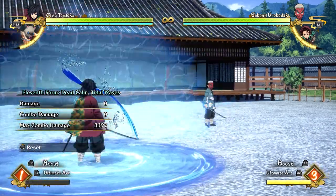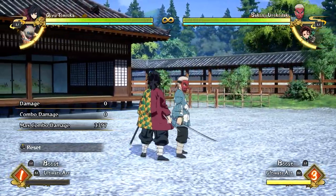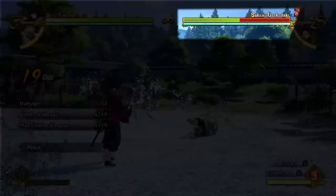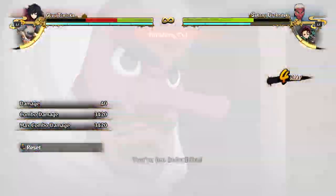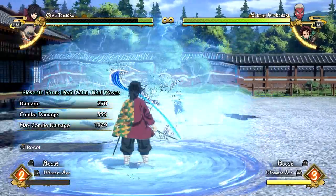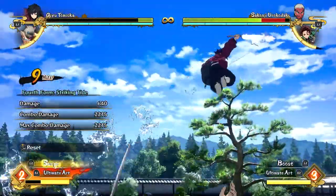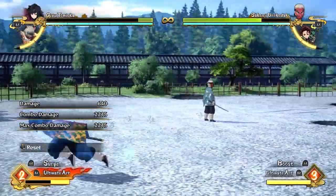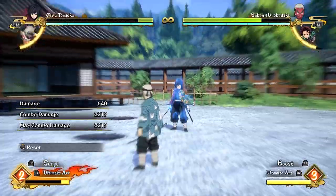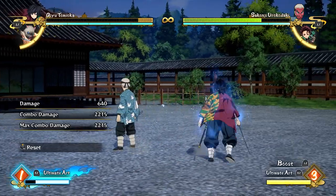The special gauge is used for awakening and ultimate attacks. There are 3 levels in the special gauge. Level 1 does a normal damage ultimate, level 2 increases damage for the ultimate, and level 3 does a very high damage ultimate. For awakenings at level 1 and level 2, you have something called boost, which increases your attacks as you activate it. At level 2 or level 3 in the special gauge, you can go into an awakening called surge mode — essentially an awakening mode in which you have unlimited skills and unlimited assists, and it increases your damage as you combo.